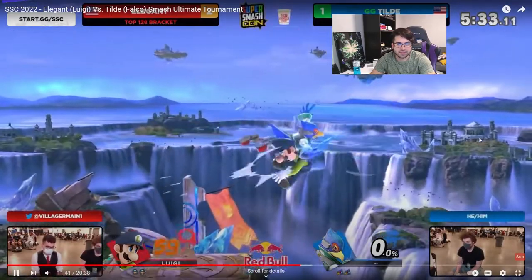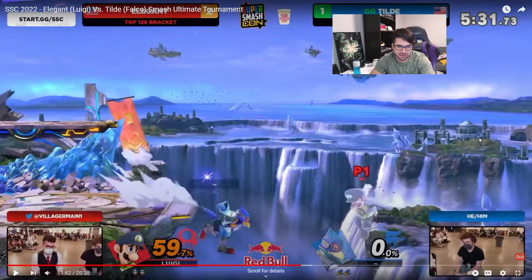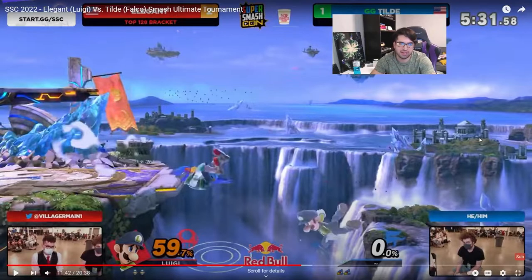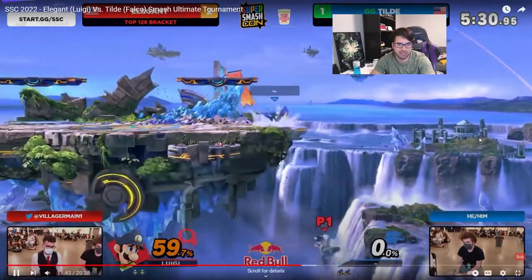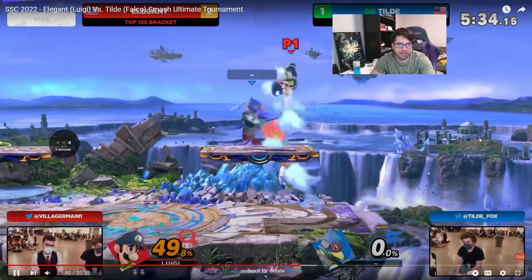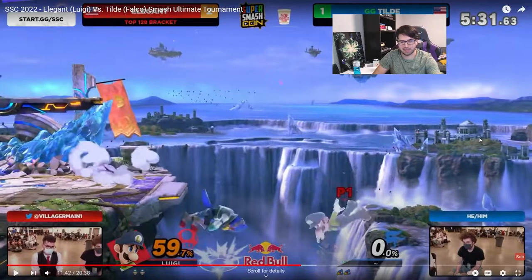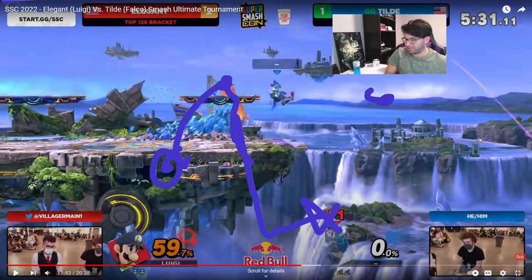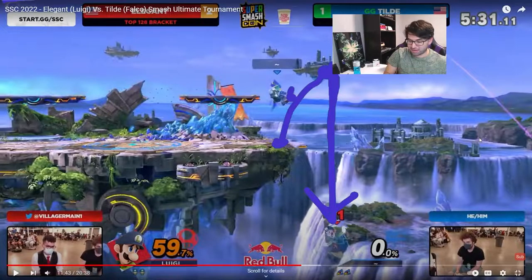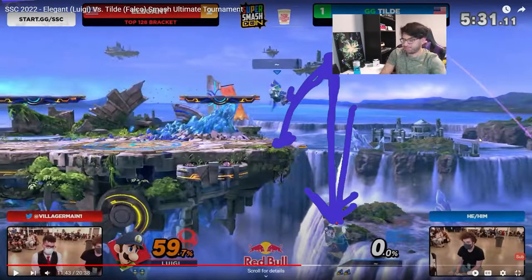Here we have up tilt into a forward air, and these lasers don't seem to be doing much — they tack on a little damage but that's about it. And then another double jump that doesn't really do anything in this matchup because Luigi consistently goes low, and Tilda doesn't seem to have an answer for that. What Tilda could do instead of this walk-off double jump: stay here, jump when Luigi's at about this location, just fall, and as soon as Luigi does the air dodge, fast fall into a spike, basically covering the entire area with a down air. If he starts by jumping from the stage instead of falling off, it's a huge difference — he can be in the air longer and is ready to attack for a longer period of time.